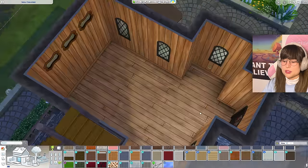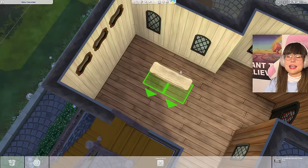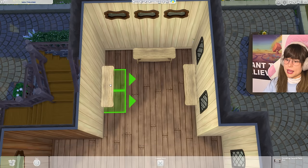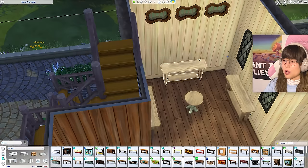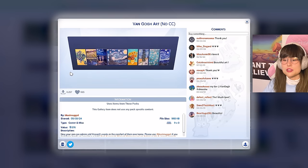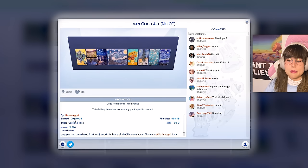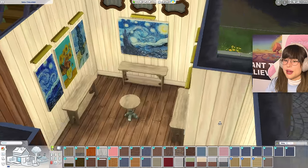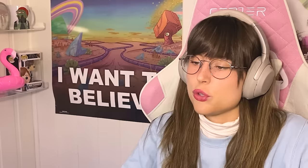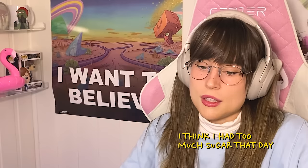Moving on to the art studio shop. Changing the wallpaper - starting with one tone and then a lighter shade. Since this is an art studio, putting up tables to display her art, a table in the middle for the most important piece. For the walls, I'm using the Van Gogh paintings from the gallery by Blushing Nugget that I used in my last build too.